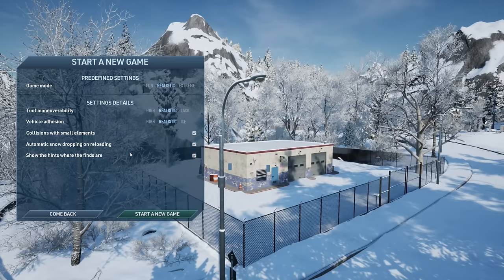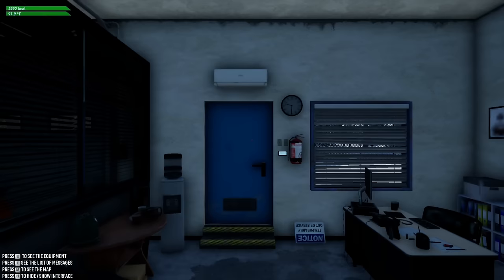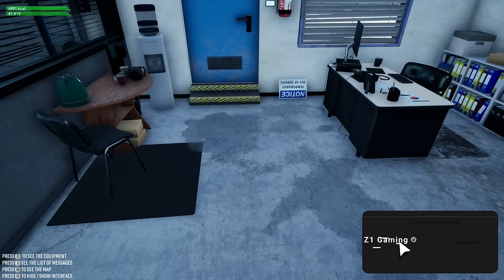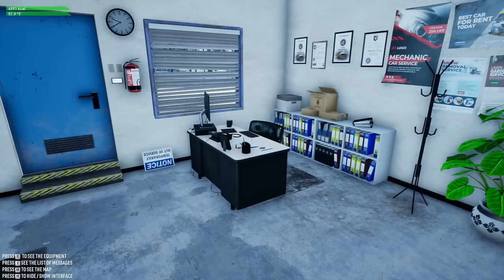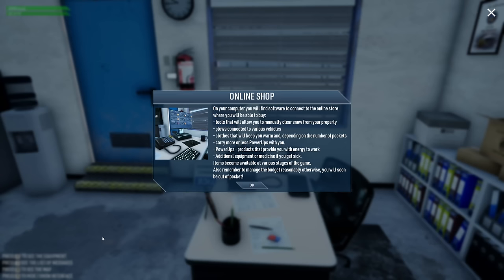There's realistic, fun, and extreme tool maneuverability options. We'll leave everything basically the same and hit 'Start a New Game.' Controls are: E for equipment, I for messages, M for map, H to hide/show interface. In the online shop on your computer you'll find software to connect to the online store where you can buy tools to manually clear snow from your property.